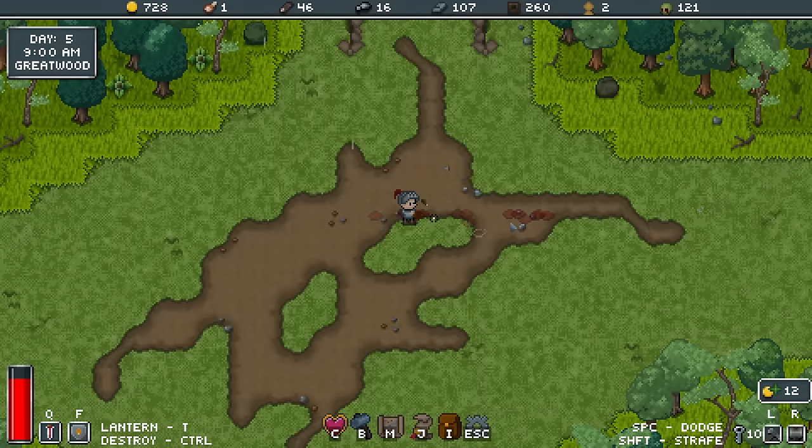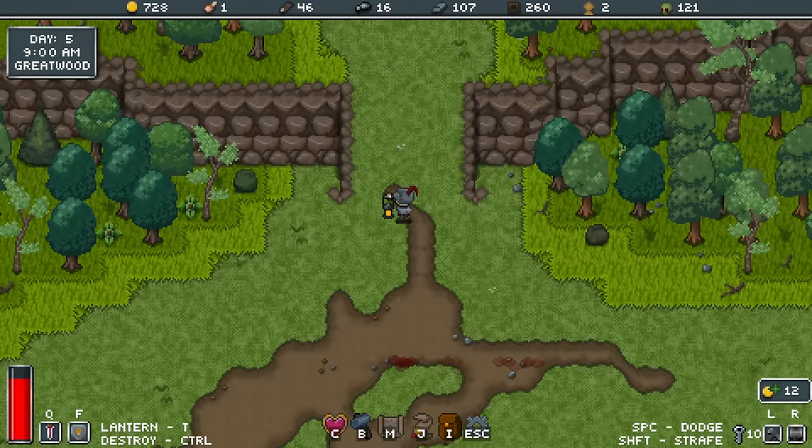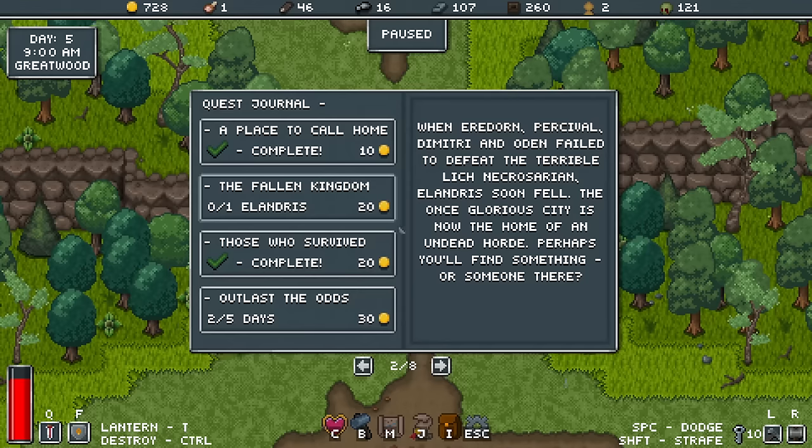I'm going to try the warhammer for a moment. When Eredorn, Percival, Dimitri and Odin failed to defeat the terrible lich Necrosarian, Alandris soon fell. The once glorious city is now the home of an undead horde — perhaps you'll find something or someone there.